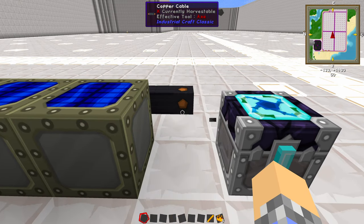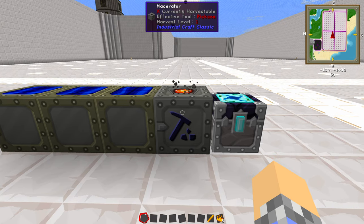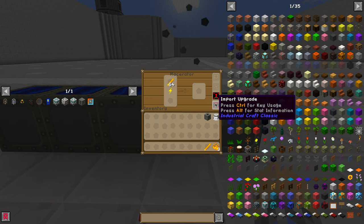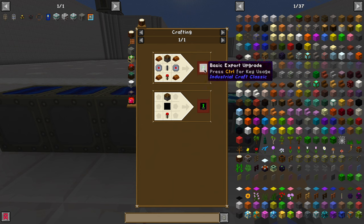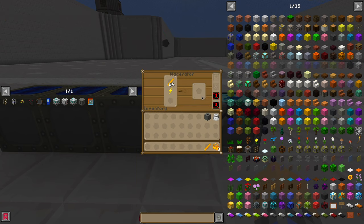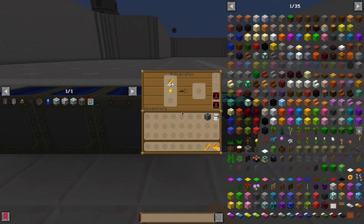We have your bog-standard macerator, and inside of it we have a stack of blaze rods and an export and import upgrade. I'm using the full export and import upgrades. However, you could probably get by with the basic on this version of the machine. The basics are a lot easier to construct. When you get to later versions, you're going to want the full-fledged export and import upgrade anyway, so I would recommend just going ahead and building them. These can import and export entire stacks of items, and what we've got here is a blaze rod being macerated inside the macerator into three blaze powder.